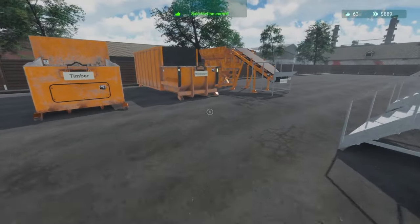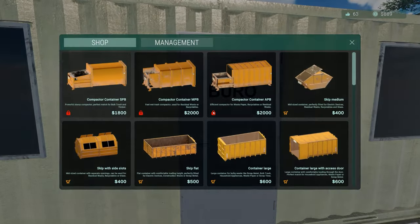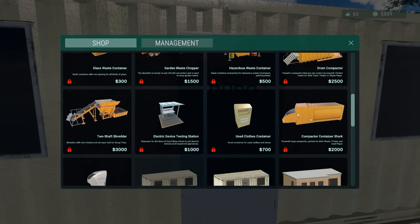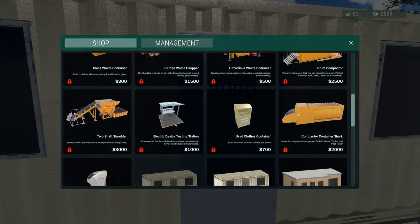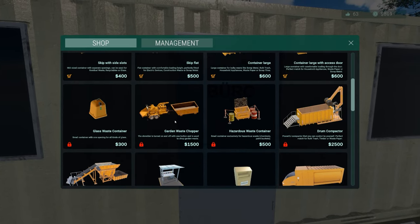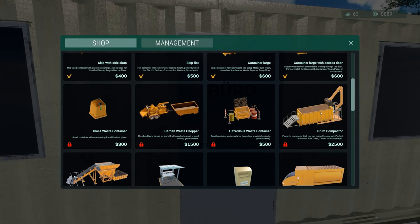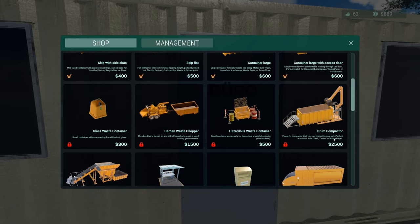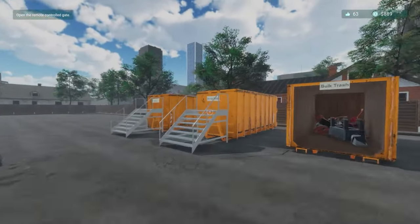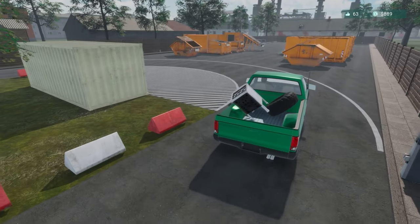More satisfaction earned. I don't know how big a machine you can actually get in the game thus far. We've got things like this two-shaft shredder, compact container, closed container, document shredder. The next one I want is the garden waste chopper. There's also a drum compactor which you can use for bulk trash, timber, or waste paper - I'd like to get that and replace the standard bulk trash one. We've got a tire, so first time we're going to use our new machine!